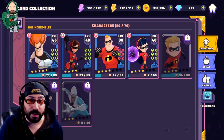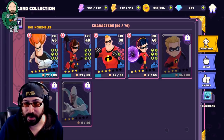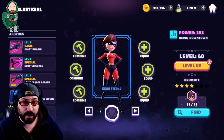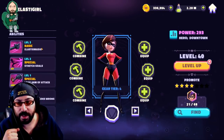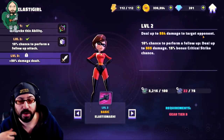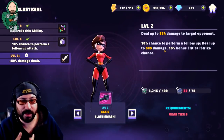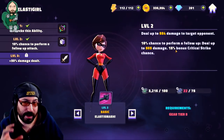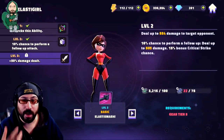Going into the first character to review — the most recently reworked character — Elastigirl. I've never really covered her kit because previously it just had three abilities. Now she's complete, we can take a quick look at everything she does. The first is her basic, Elastigirl Smash: deals damage to target opponent, a decent amount of damage on basic, and a 10% chance to perform a follow-up that hits for some damage. The follow-up has a critical strike chance. This team is trying to do a lot of damage when they take their turns, so that's relatively important.